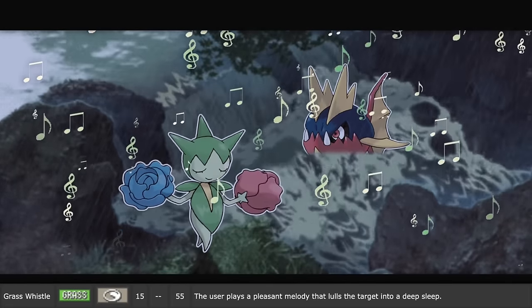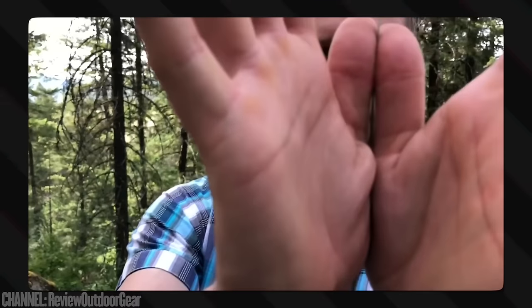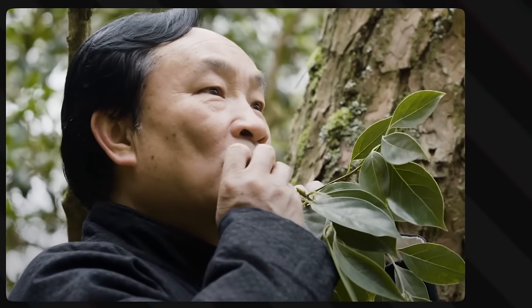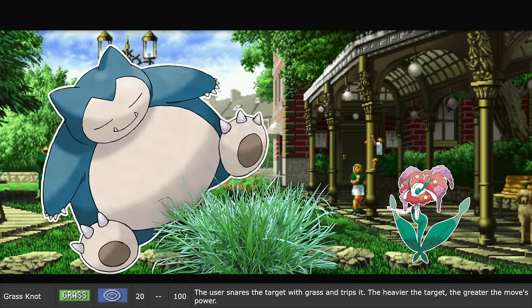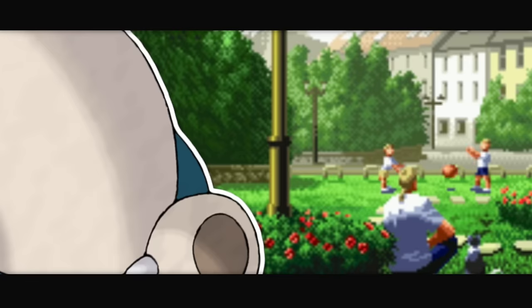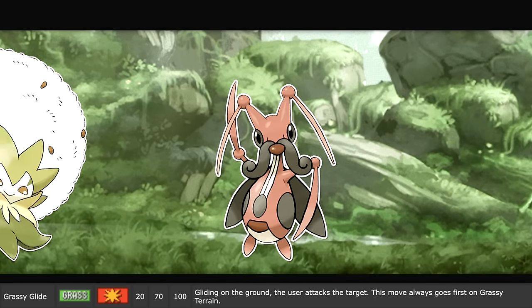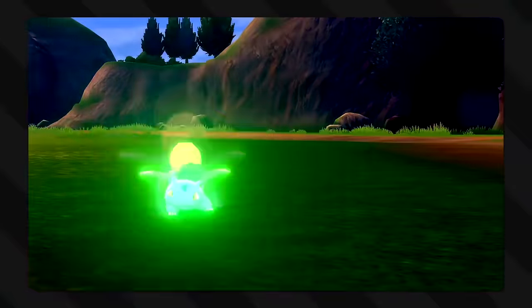With Grass Whistle, the user plays a pleasant melody that lulls the target into a deep sleep — it's just a copy of Sing, the normal-type move, but grass. A grass whistle is an instrument technically, though I wouldn't say it's very lulling. Fun fact: there are professional leaf flute players. With Grass Knot, the user snares the target with grass and trips it — the heavier the target, the greater the move's power. The user controls the grass around the battlefield to tie up the feet of its opponent. You know the saying: the bigger they are, the harder they fall. With Grassy Glide, gliding on the ground, the user attacks the target — this move always goes first on grassy terrain. It's like a slip and slide, but it stains your pants green. Grass can be slippery, especially when wet, so grassy terrain would speed up this grass-propelled tackle.